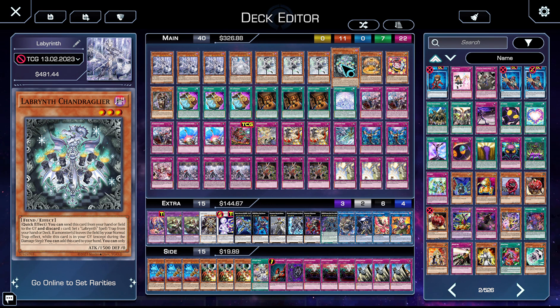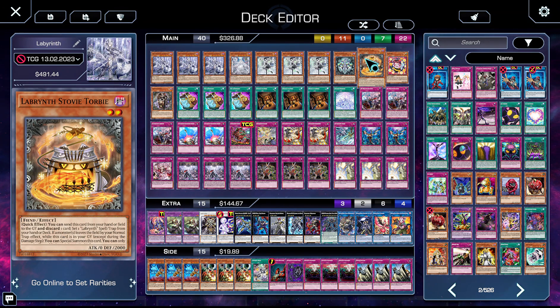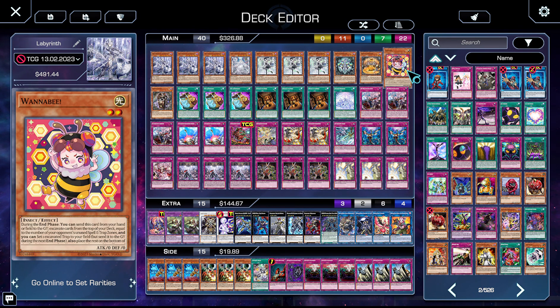For furniture, we're on Shang and Stovie Torby. The reason we're on Stovie Torby now is Chaos Angel, but additionally it lets you make Underworld Goddess in a format where a lot of people are making things like Noir. Stovie summons itself back instead of adding itself to hand, giving you an extra body to link away for Goddess. They both discard themselves alongside another monster to set a Labyrinth spell/trap directly from deck. Stovie is a Level 2 and your Ladies are Level 8, which means they make Chaos Angel.